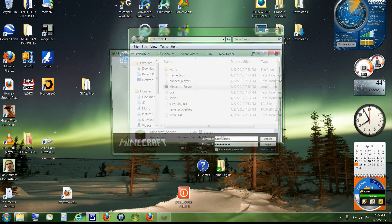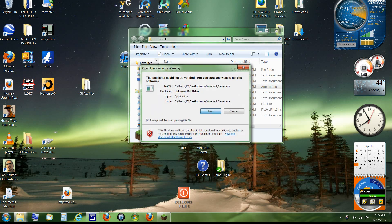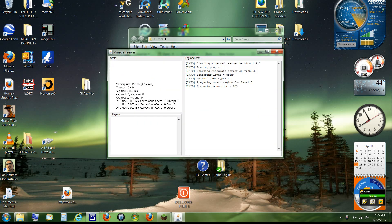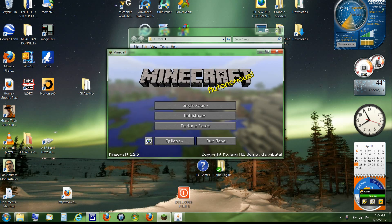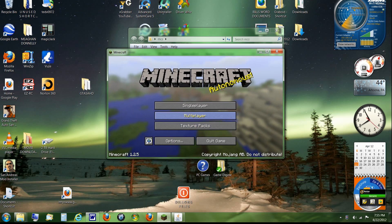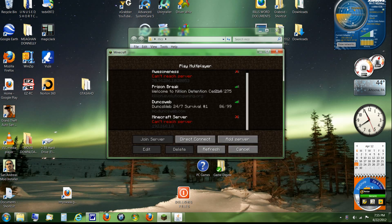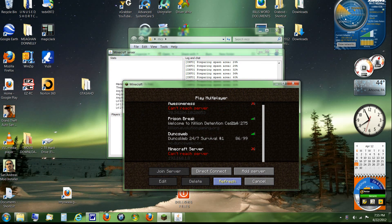Open up Minecraft and start loading your server. Go to Multiplayer. You're not going to be able to break anything — neither will your friends — so I'm going to show you how to fix that. Once you get in you'll be wondering why you can't break anything. Go ahead and join your server once it starts up.